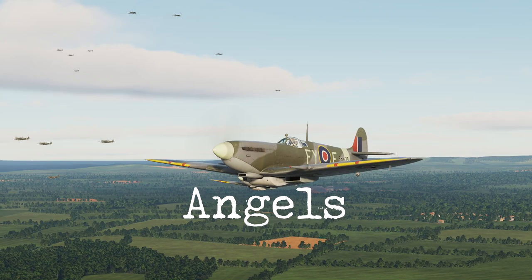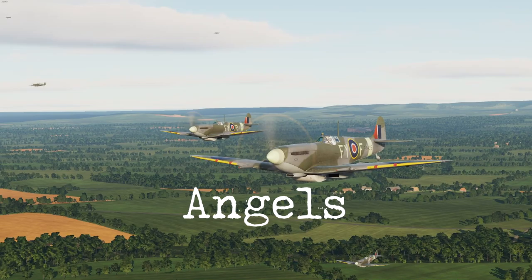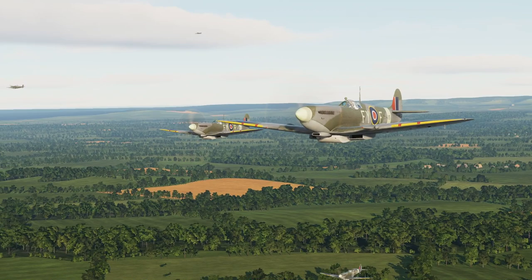15 plus over Moronia, heading south. Angels 30. Angels — this has nothing to do with winged guardians. It's the altitude in thousands of feet. So Angels 30 would be 30,000 feet. This expression is still used today.